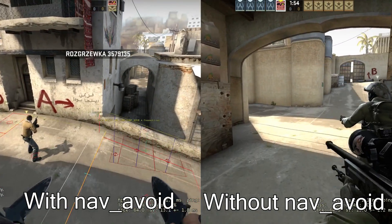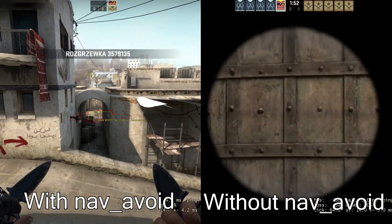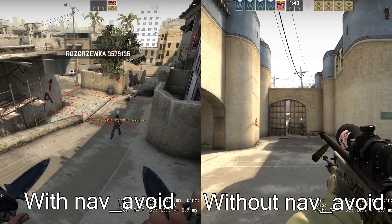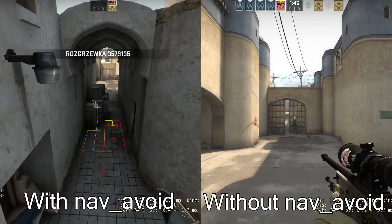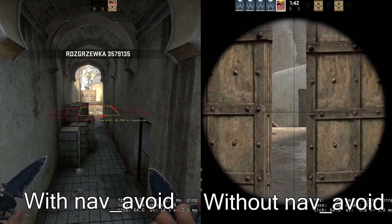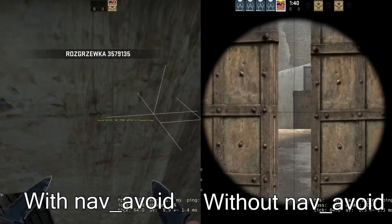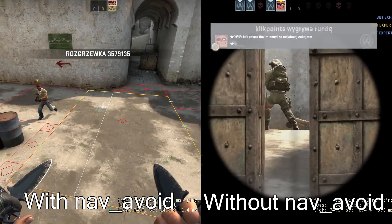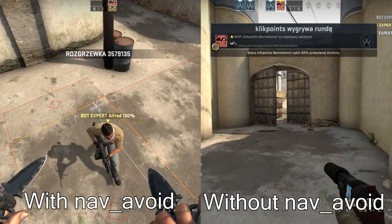The Avoid attribute makes an area a lot more dangerous for bots to cross. This is very useful for areas that are very risky but still possible to go through, like the city spawn stairs on Sparity or Suicide on Dust 2. Just be aware that sometimes it might not make a big difference, especially if you're trying to discourage bots from using a contact point like blocking middle or a path to a bombsite.